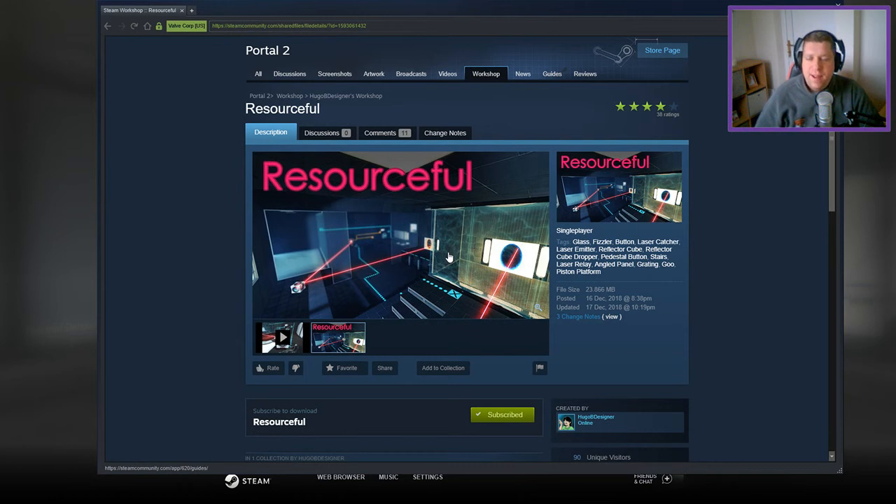Today we're gonna play Resourceful from Hugo B. Designer, which I believe — if we cast back two days ago, we played a map from Mystical Ace, and this is related, I believe, using the same sort of concept. But if you're new to the channel, please like and subscribe. Without further ado, let's jump down to the description.